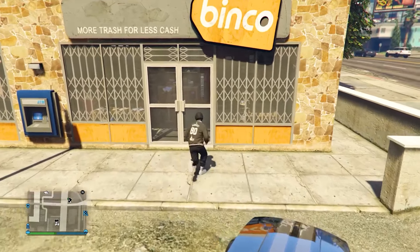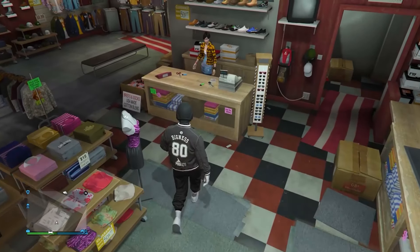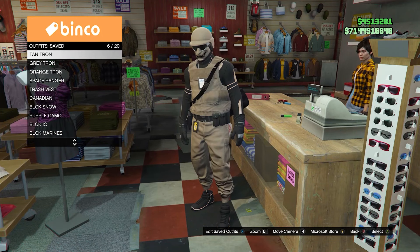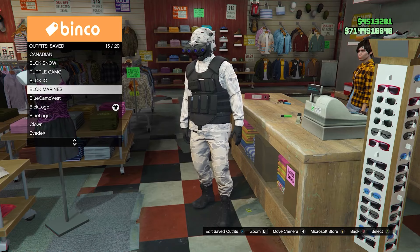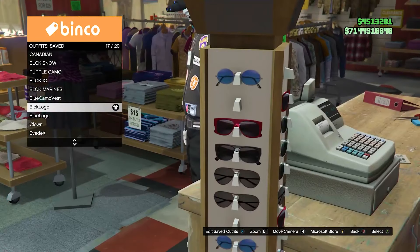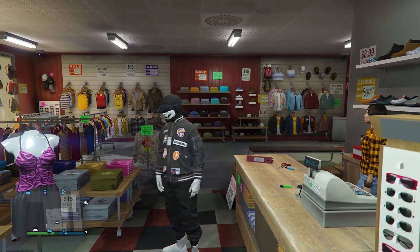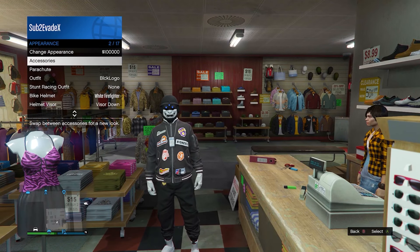The first thing you're going to want to do is come over to any clothing store and then come up to the front desk. Now go to your saved outfits and equip any saved outfit that you want — it doesn't actually matter which one. I'm just going to be using this black one with the black joggers and the black shirt. Once you've equipped the outfit, now just go ahead and take off all of the accessories, like masks, helmets, or anything like that.